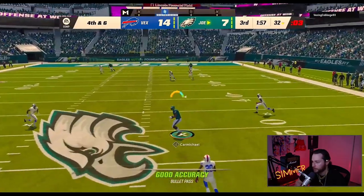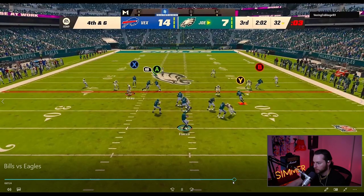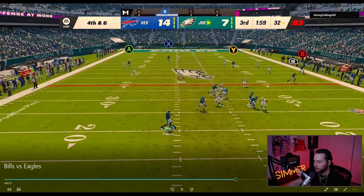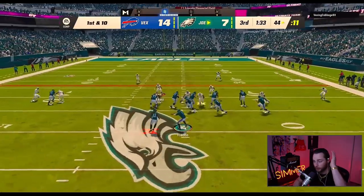That's actually bad pocket management. I should just stay right here the whole time, because whenever you move out of the hash like this, that defensive lineman is just going to completely disengage. So that was terrible pocket management. But regardless, it was fourth down so I was just going to throw it deep anyway.